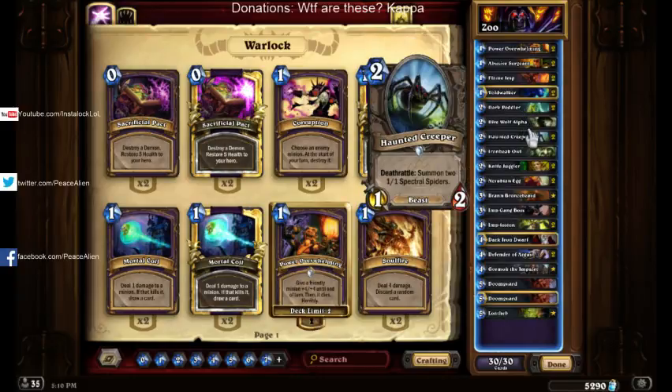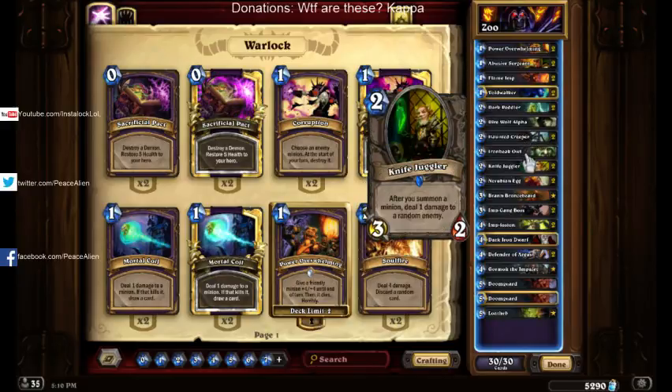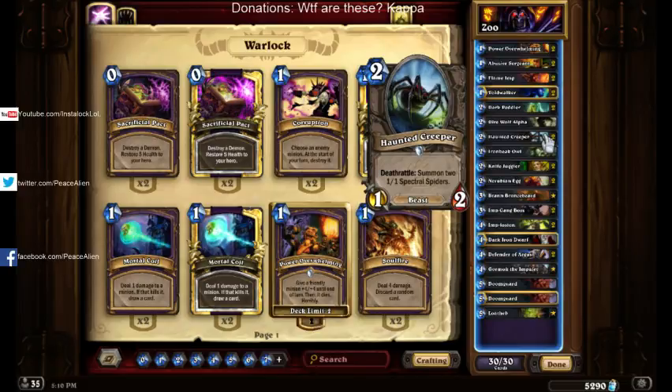Next up, we have Haunted Creeper. Stats are kind of weak, but its Deathrattle is really strong with Knife Juggler. And because it has this Deathrattle, it's strong against AoE — you'll have minions on the board after they clear your minions.